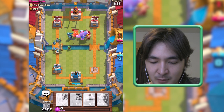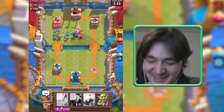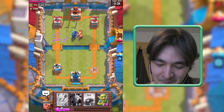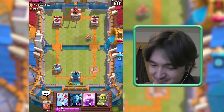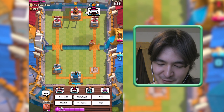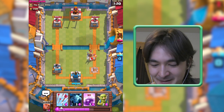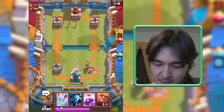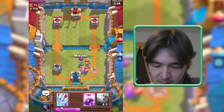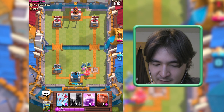Let's distract this Tesla a bit with some Spear Gobs — they will also help out. The Pekka is going back and forth. I need my Pekka and my Giant down here and all three of them are down here, so let's save up money.